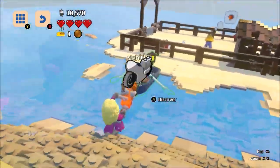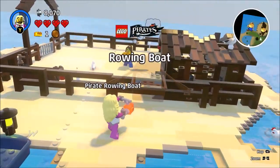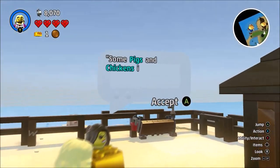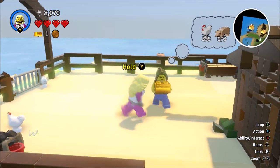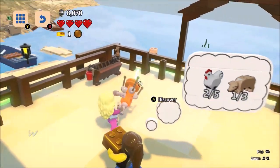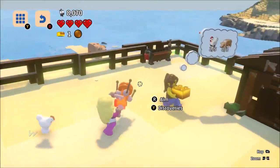Can I discover that? New discovery type unlocked. What do you want? 'Some pigs and chickens is what I need right here — savvy?' I savvy. So we discover some chickens — that would probably be a good start. And there are some piggies.